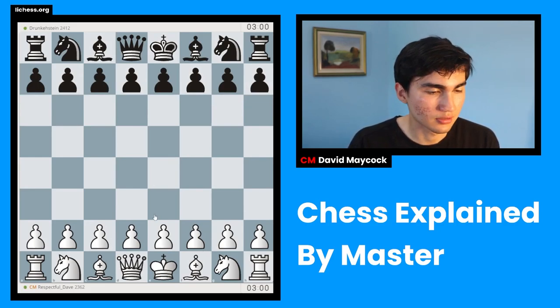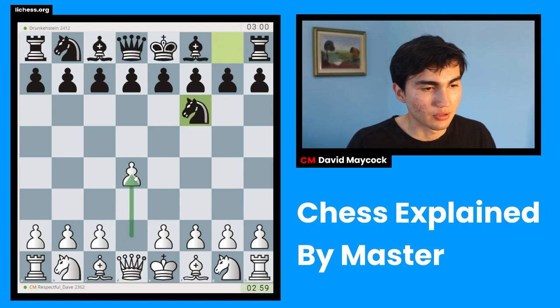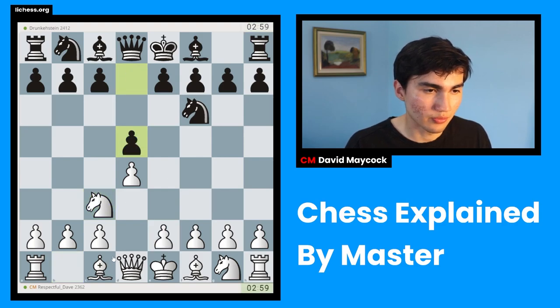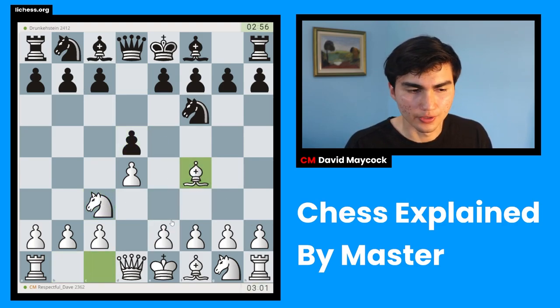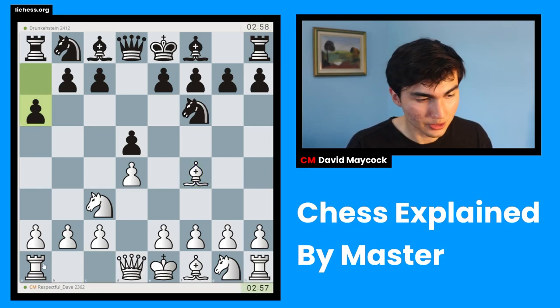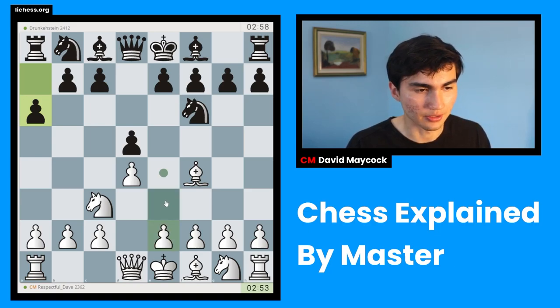We're playing as Drun Kesteyn. We play d4. We're going to occupy the center, take out our knights and bishops like this — knight c3, bishop f4. Knights and bishops usually go first because you can't move rooks that easily, and the reason why I wouldn't move a rook here is because I want to castle. So I'm going to play something like e3.